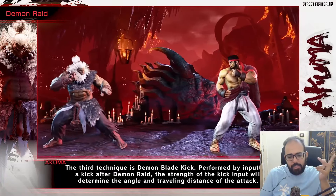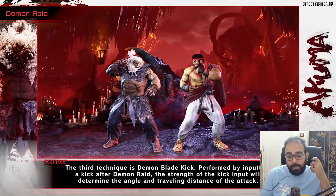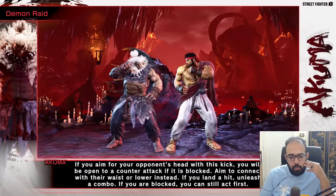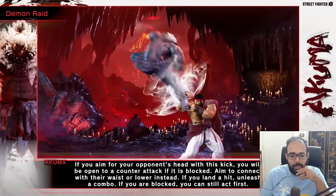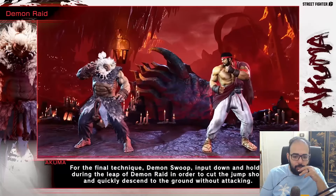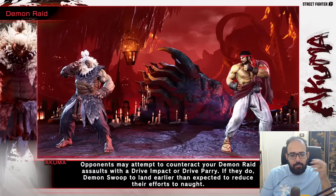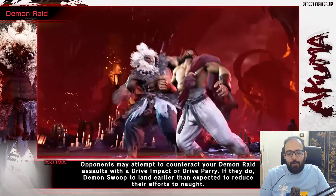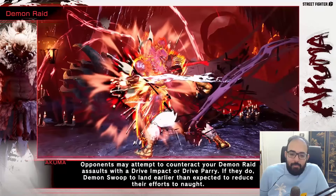During Street Fighter 5, the demon flip low used to be plus on block, but then it got nerfed to minus two, and now we're back to demon flip low being plus on block. The overhead comes down at a very aggressive angle with a really good hitbox — it's plus on block too. So low is plus and overhead is plus. The dive kick can be spaced to be safe, and if you jump demon flip over a fireball you're golden and probably get combos.